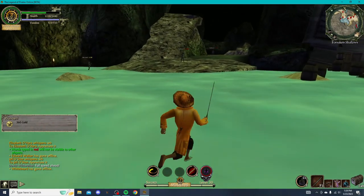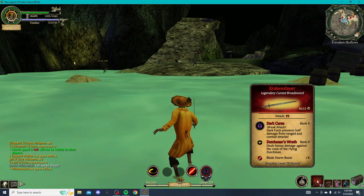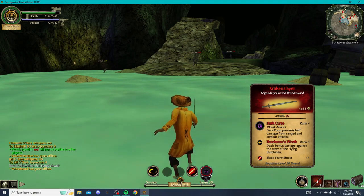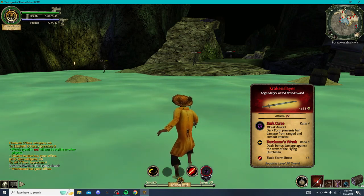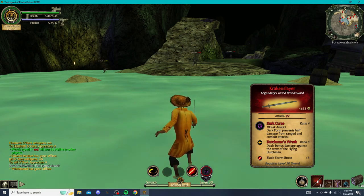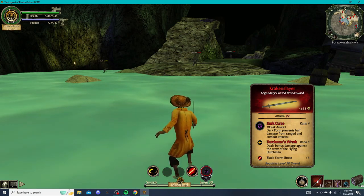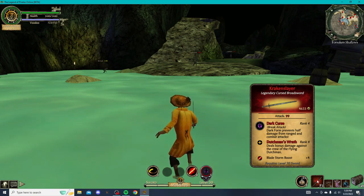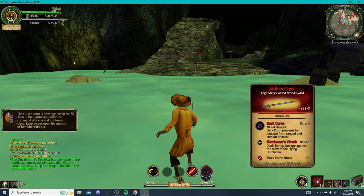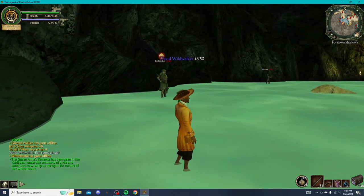That basically covers this sword. Kraken Slayer is a legendary cursed broadsword that drops from Koloniko — 5,000 gold, 99 attack, Dark Curse Rank 4, Break Attack which boosts your pirate's attack, Dutchman's Wrath Rank 4 for bonus damage to the Flying Dutchman's crew, and Blaze Storm. You do need to be around level 27 before you unlock the level 30 boost.